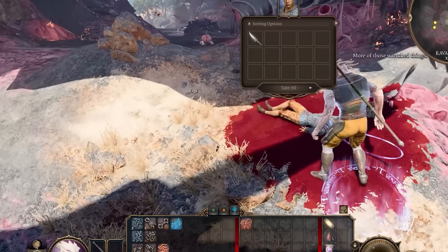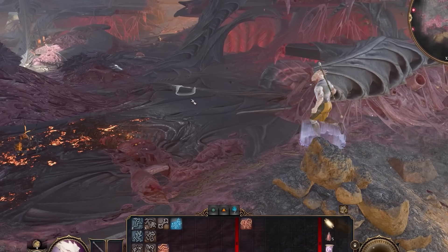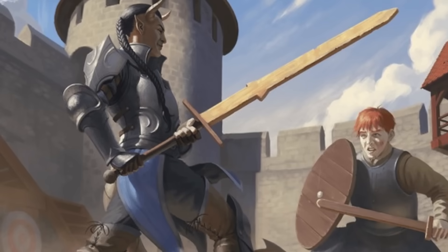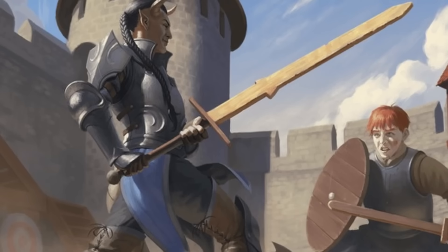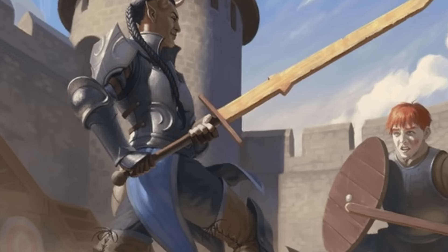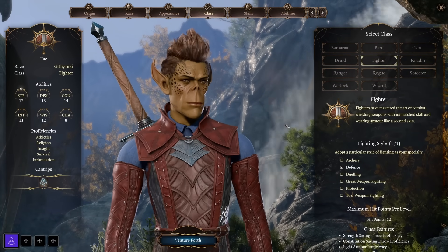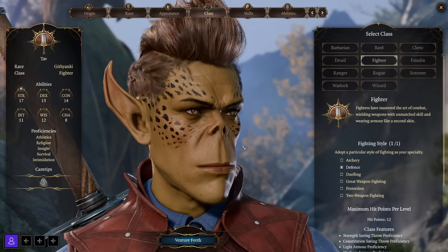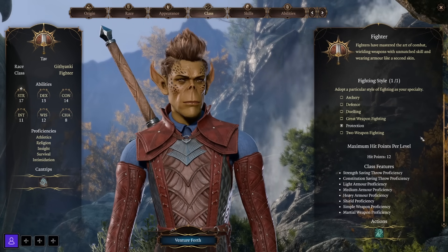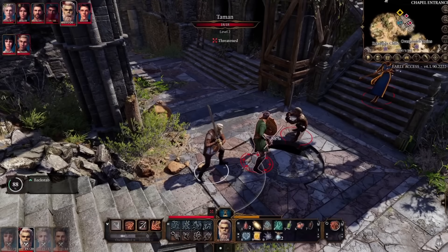Now let's move into the remaining martial classes — classes that focus mostly on martial combat, though each offers a subclass that dips into the magical arts. Starting with the Fighter — Masters of the Art of Combat who wield weapons with unmatched skill and wear armor like a second skin. Fighters can serve as damage dealers or tanks and get proficiency in all weapons and all armor. All Fighters get a self-heal and Action Surge, which grants one additional action and recharges on a short or long rest. Fighters also get Extra Attack at level 6 — combined with Action Surge, you can deal devastating damage.